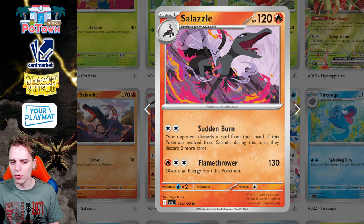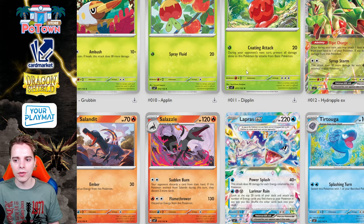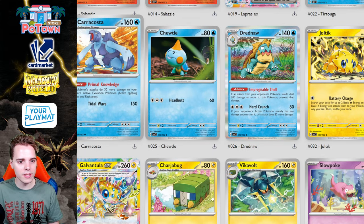There's also this Salazzle — the opponent discards a card from their hand, and if this Pokémon evolved from Salandit this turn, they discard two more cards. What you can do with a card like this is play something like Unfair Stamp and then use Sudden Burn to leave them with zero cards in hand. It also works with something like a TTE, so there are definitely some disruptive plays around Salazzle.